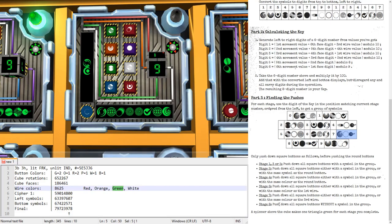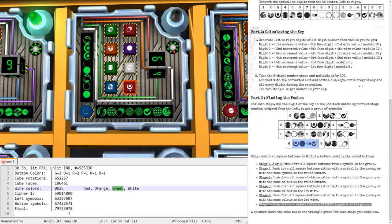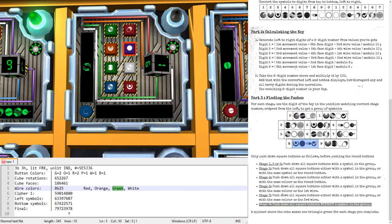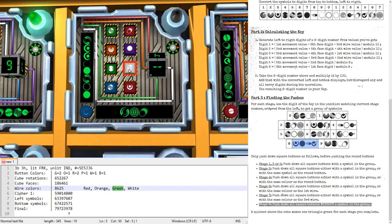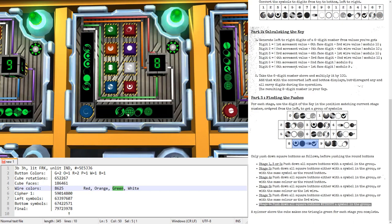Finally, in the last stage, we want all buttons EXCEPT those in the group — which is Pluto, Eclipse, Fireball, and Checkmark. Can't press Pluto or Eclipse; no Fireball or Checkmark to worry about. So press all except those two. And that's our second module solved.